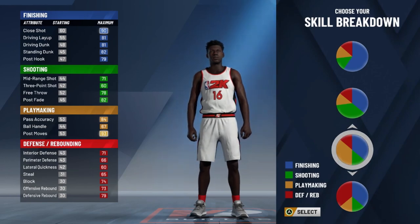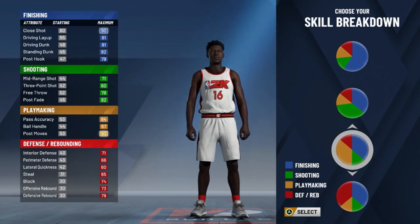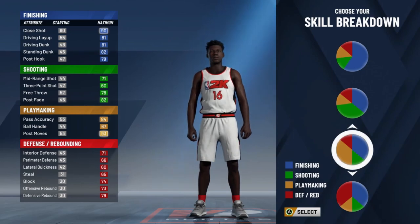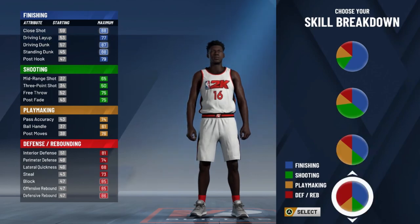We got Giannis at power forward, we got Blake Griffin at playmaking power forward — is he really a playmaker? I don't really think so. I can't really name any playmaking power forward. This one is not that good. The interior defense is still trash, defense is not there still. Who needs a power forward that could pass? If you want a playmaking power forward, I feel like you'd want some defense. I think this build is really bad.